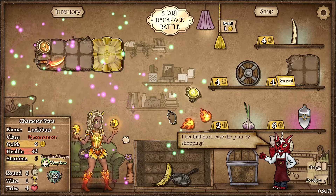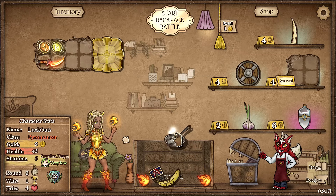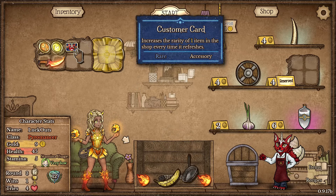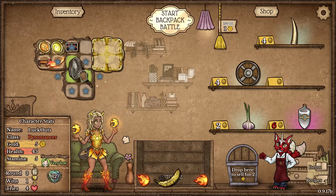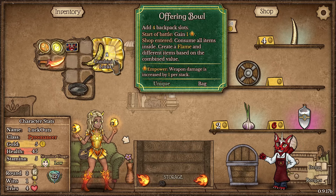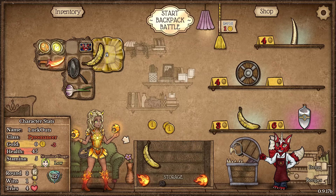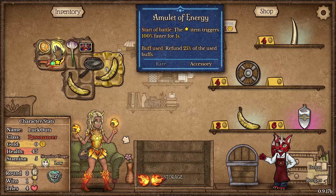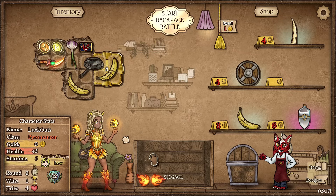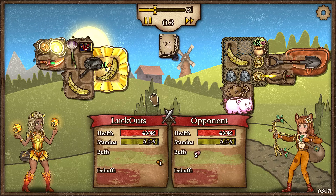We got ourselves an Amulet of Energy, which is going pretty good especially with the frame pan. We also got a customer card which will help us get that stamina potion. I'm taking a big old banana in hopes of finding a different food item. We want to make sure our Amulet of Feasting is targeting all food items, and our Amulet of Energy is targeting the molten dagger so it scales up — though we have no heat in so it won't scale up right now.